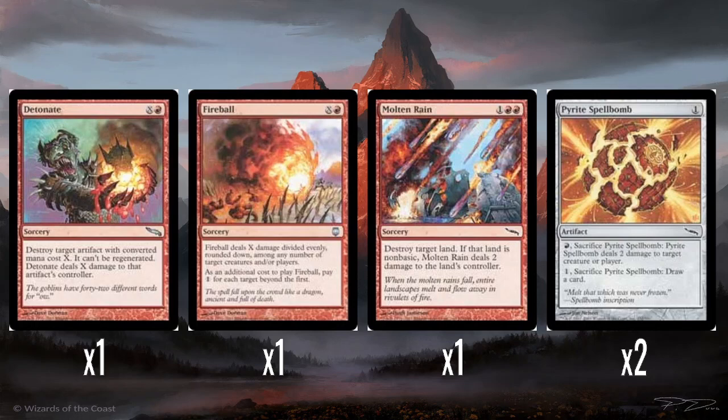And then two Pyrite Spellbombs — probably the joint best spellbomb along with the blue one. One mana artifact: one red, sacrifice it, and it does shock, which is great. And if you don't want to do shock, you can sacrifice it to draw a card, which is also great.